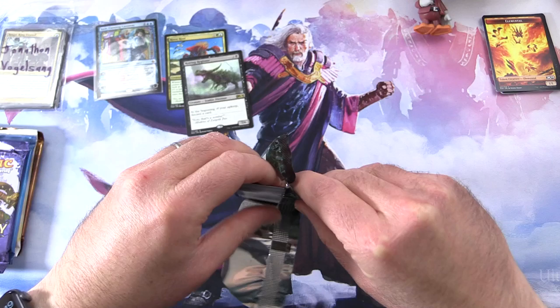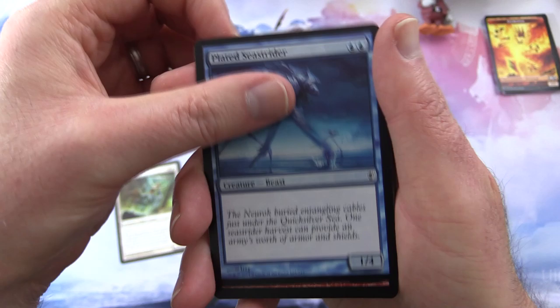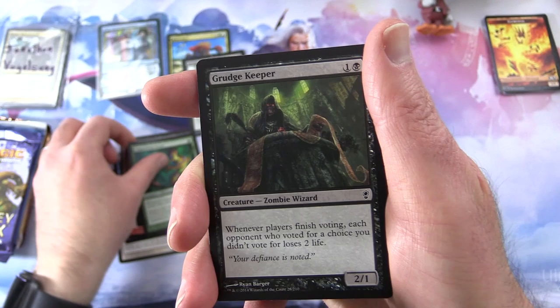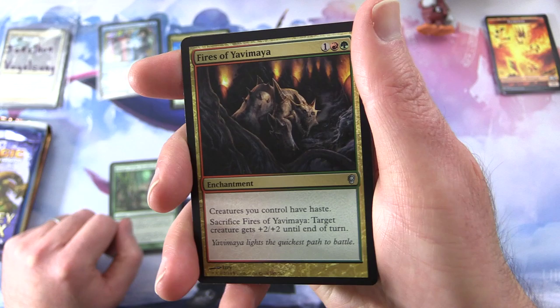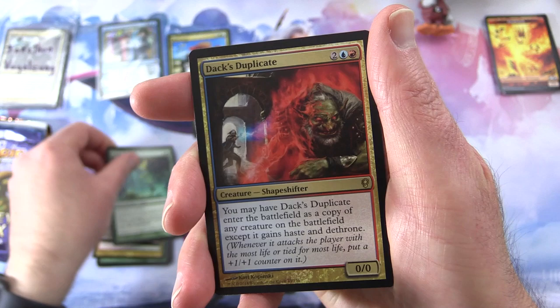It's been a good long while since I've cracked any of this — had to dig through the archives to find these packs. We have Custody Squire, Plated Seastrider, Pitchburn Devils, Enrage Revolutionary, Skitter of Lizards, Necromantic Thirst, Copperhorn Scout, Grudge Keeper, Minamo Scroll Keeper, Hunger of the Howlpack. I will be checking prices during editing, so if I find something over a buck I'll put it in his envelope. Fires of Yavimaya — first uncommon. Wakestone Gargoyle — that's pretty cool. Elephant Guide.